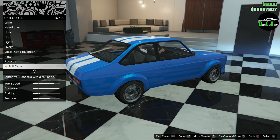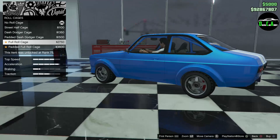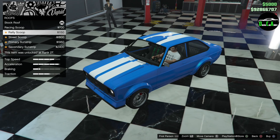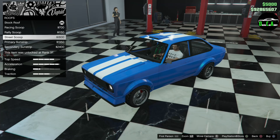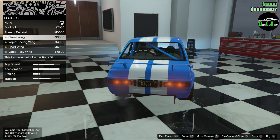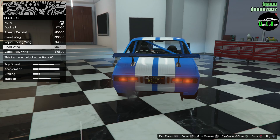Roll cage options include street half cage, dash dodger cage, padded dash dodger cage, full roll cage, and padded full roll cage. I think the street half cage is nice — let's do that. Roof options are a racing scoop and rally scoop, but the stripes don't go over them, which kind of sucks. For spoiler, there's a carbon ducktail, street wing, Vapid racing wing, and Vapid rally wing. I'm going to go with the Vapid racing wing — I like that.